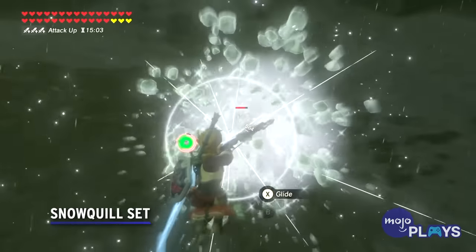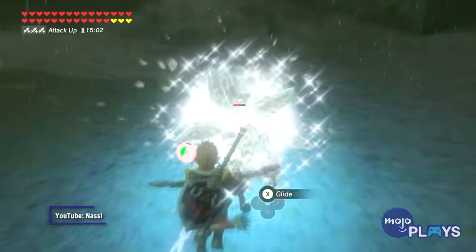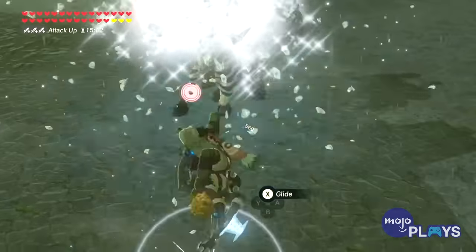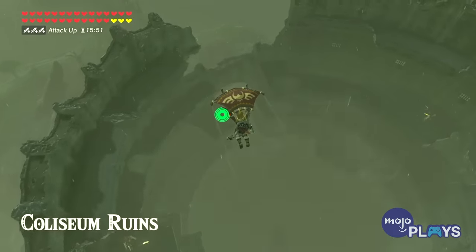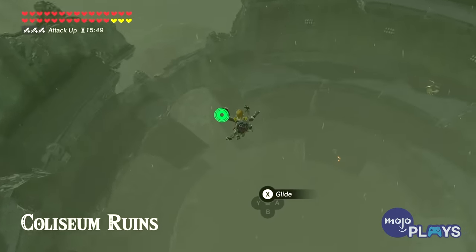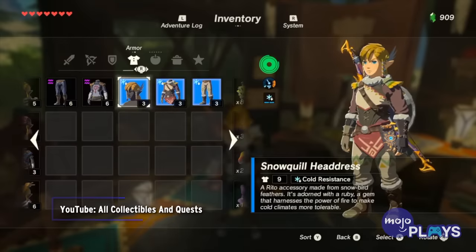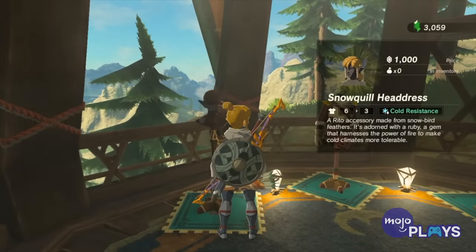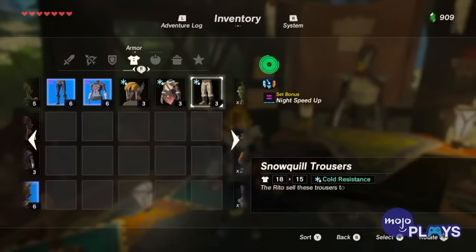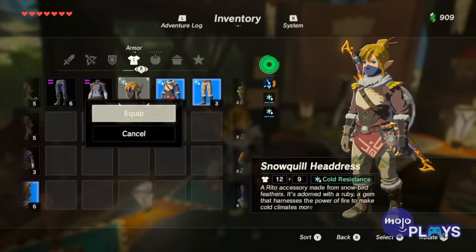Snow Quill Set. The harsh weather effects in Breath of the Wild make us extremely grateful for any armor that can get rid of them. On the other side of the coin from the Flame Breaker Set is the Snow Quill Set, all three pieces of which can be bought in Rito Village when you make your way to Divine Beast Vah Medoh. It grants Link resistance to the cold, which would otherwise damage him unless you take a potion.